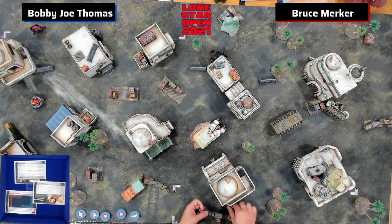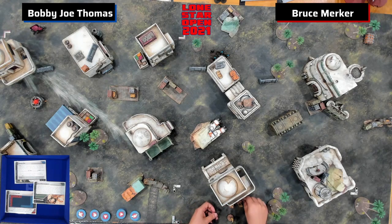It looks like he's putting some B1s behind that building, which is good because you don't want to expose your B1s to T47 fire. But if he can basically make this a 3x3 match, that's always your primary objective when you're playing Maul B2s against a squishy-ish Rebel list.